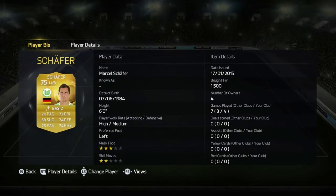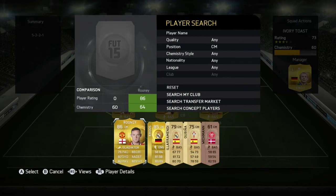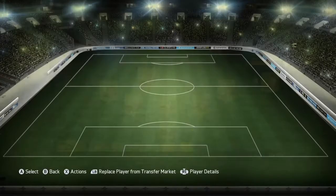Left back we're going to go for another German. Very good chemistry, and yeah, 75 rated. Next we're going to go for Cruz. Everybody knows he's got 5 star weak foot — it's absolutely amazing, it's one of the most overpowered things in the game.